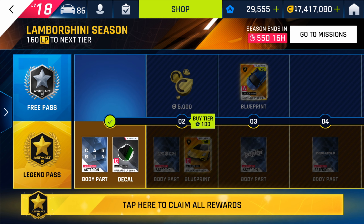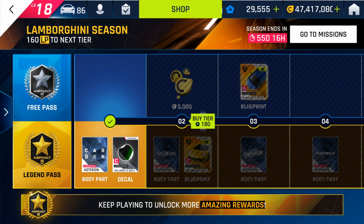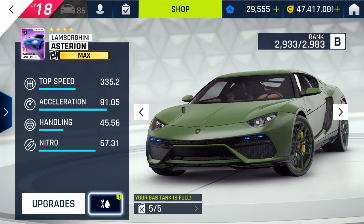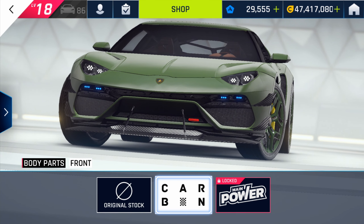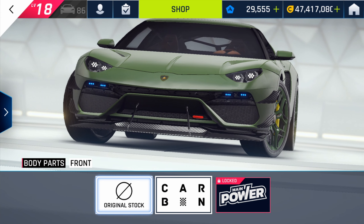You can immediately tap to claim all rewards, which includes a body part for the Lamborghini Asterion — a front bumper — as well as the decal for the Lamborghini Gallardo. Let's take a look at the new front bumper for the Lamborghini Asterion, a Class B four-star car. Applying the front bumper, it looks a bit more aerodynamic compared to the regular original one.